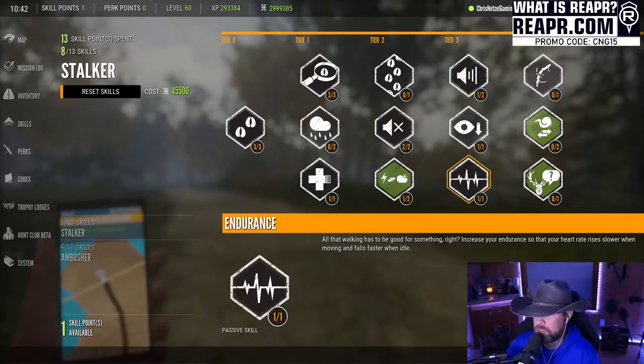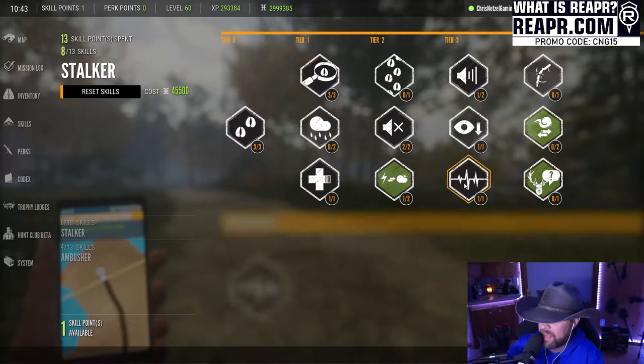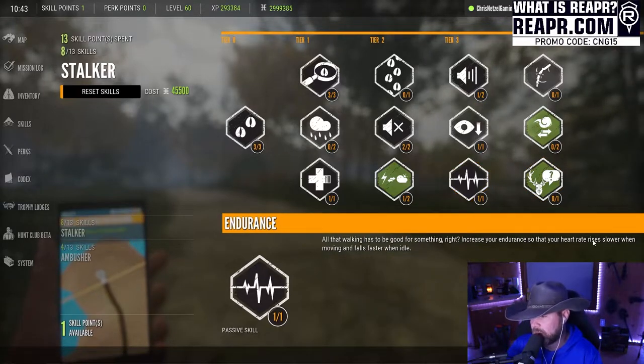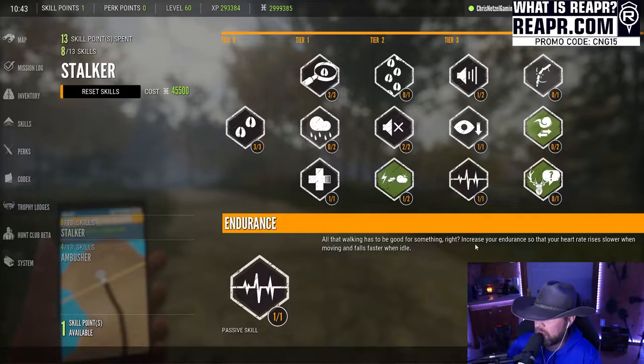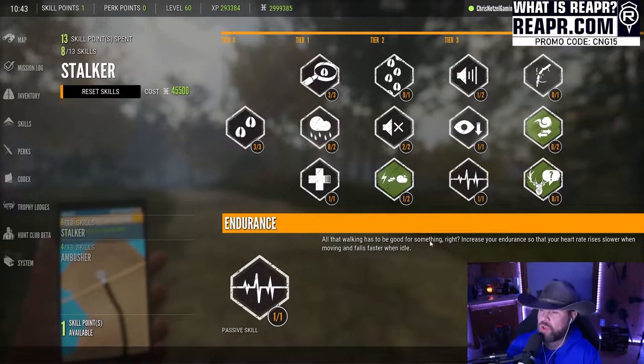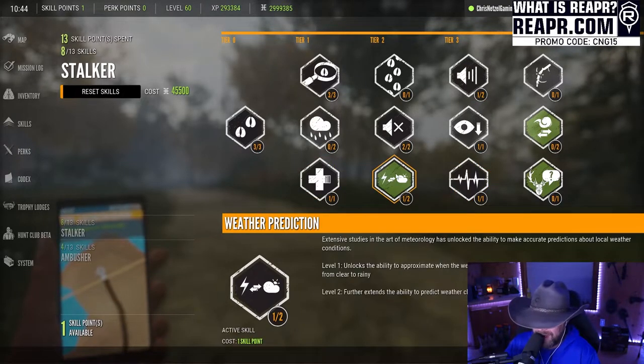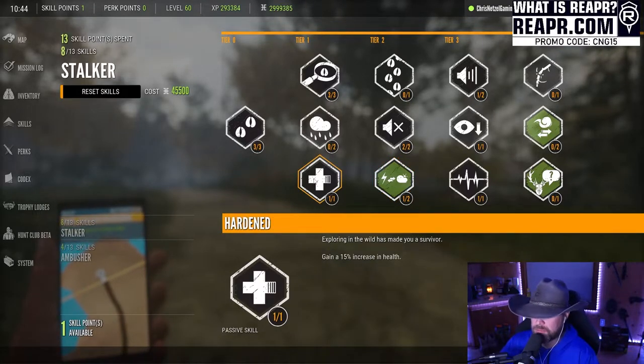Endurance is another good one to have. It says 'all that walking has to be good for something' — it increases your endurance so your heart rate rises slower when moving and falls faster when idle. This is a key skill for controlling your breathing when you're aiming down sights. I also have Weather Prediction, though that's not super relevant, and Hardened gives a 15% increase in health, which comes in handy sometimes.